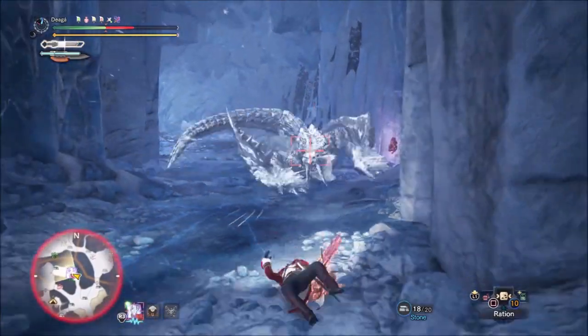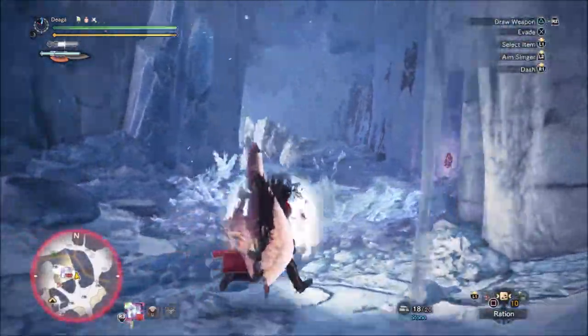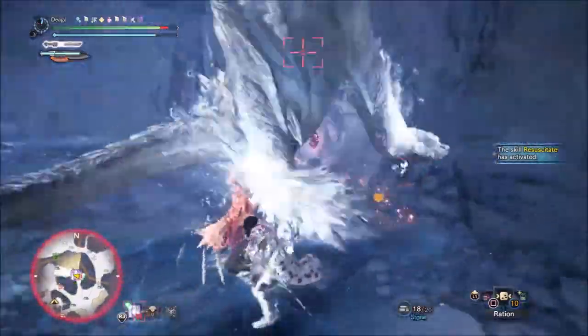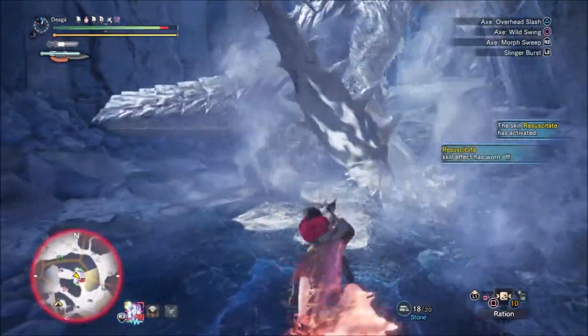I just messed up there — I could have rolled through that, but I was too late pressing the X button. There I tried to throw myself into the ice to lure the ball slams; I learned that from Zen's sword and shield run — I'll link that in the top right corner and the description.